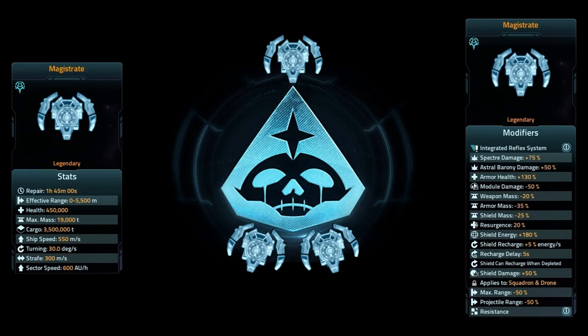It has a shield energy increase of 180% for any shields you equip on it. So if you have 100,000 points worth of shielding, it's going to be 280,000 after the increase. It's got a 5% shield recharge rate at Mark I, and there's the recharge delay right below it. It can recharge when depleted though, so that offsets it depending on how you want to play.